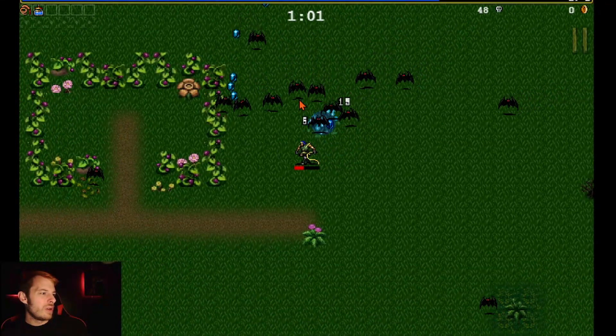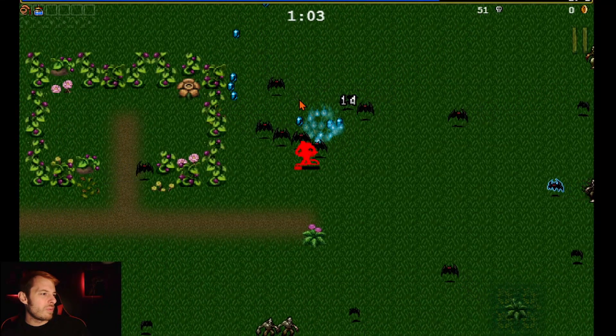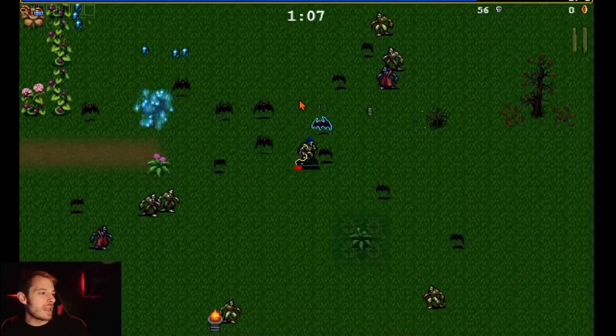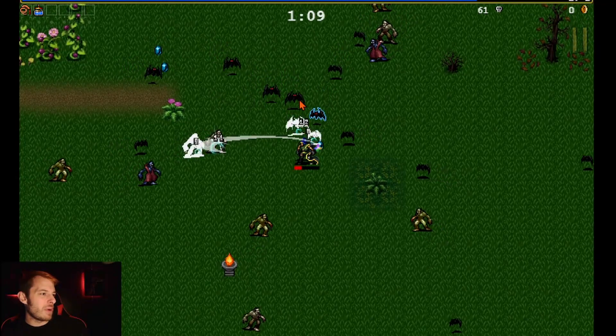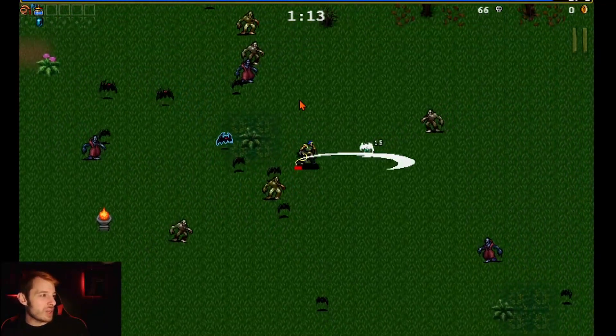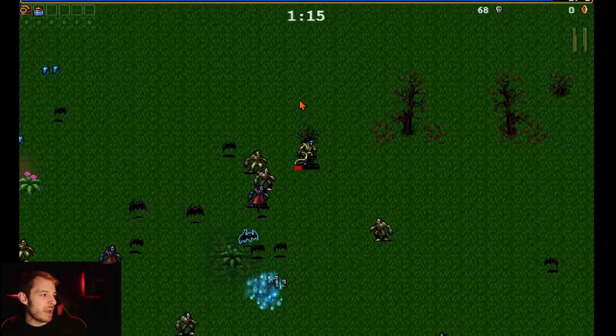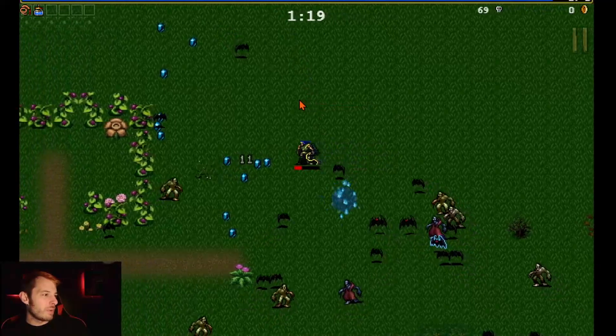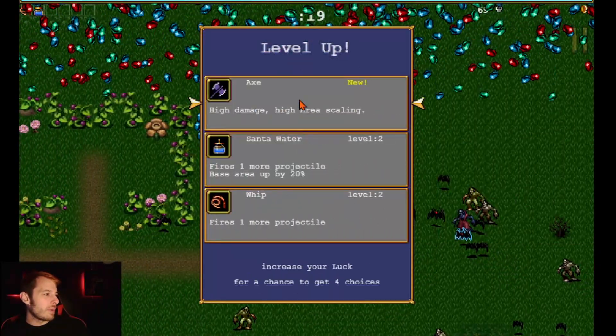Every couple of minutes a boss shows up along with the normal troops. We also want to get the whip upgraded. That blue bat — that's like a mini boss, I'm pretty sure. I haven't played this myself, I've just watched other people play. Right now we need to get back around and grab our experience to get another level.